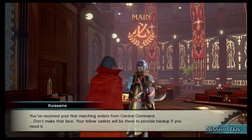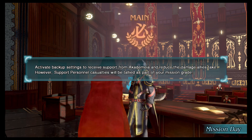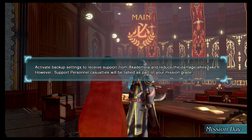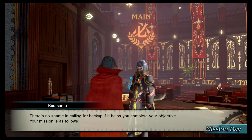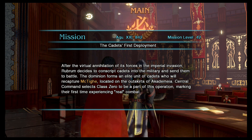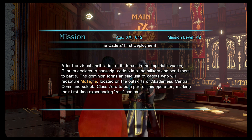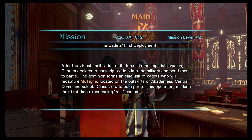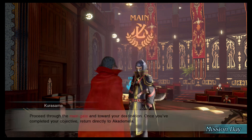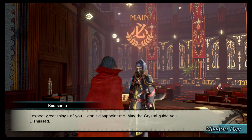Right here is our Kurasame. You've received your first marching orders from Central Command. Your fellow cadets will be there to provide backup if you need it. Active backup setting receives support from Academia and reduces the damage allies take. However, support personnel casualties would be tallied as part of your mission grade. The mission is level 42 — the cadets' first deployment. Rubrum conscripts cadets into the military, forming an elite unit to recapture McTiga on the outskirts of Academia. Central Command selects Class Zero for this operation, marking their first real combat. Return to Academia once you complete your objective. Make the crystal guide you. Dismissed.